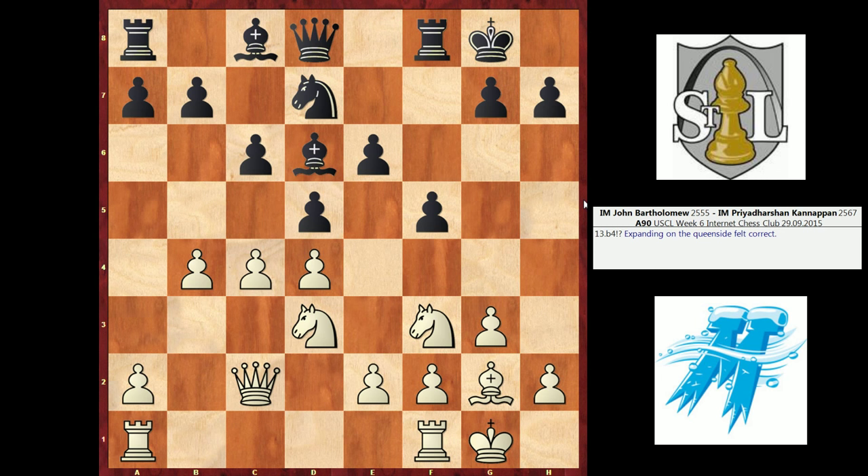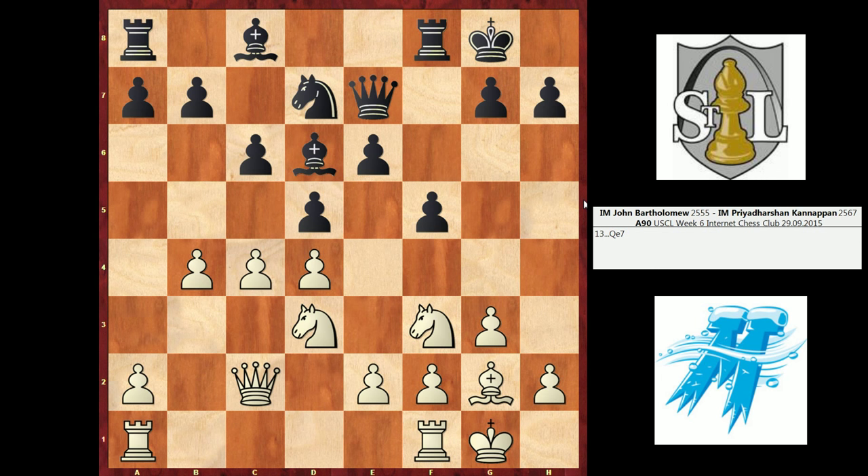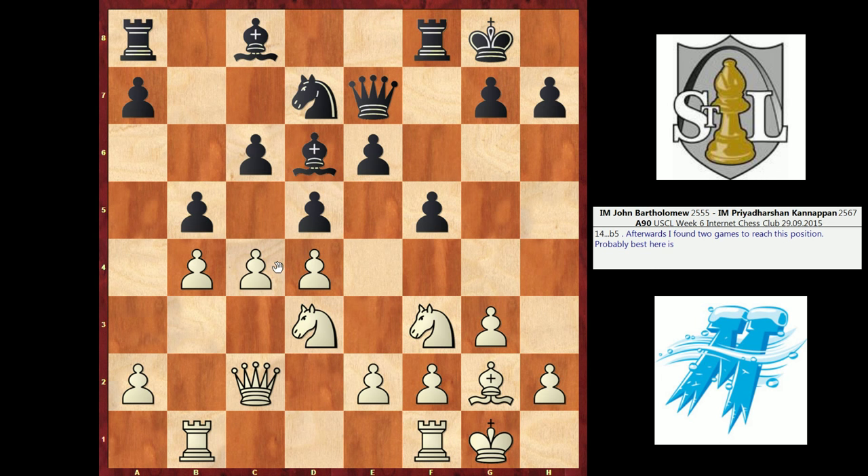Black played Knight D7, and here I did follow through and play B4, expanding on this wing. Black played Queen E7, attacking the pawn. I found two games that actually reached this position. White in those games played Rook AB1, which defends the B pawn and also prepares to play B5. I saw this move in the game, but I didn't like the fact that black can play B5 and try to shut down the B pawn's advance. White then has a choice between C takes B5 or advancing C5, but during the game I wasn't really satisfied with either.